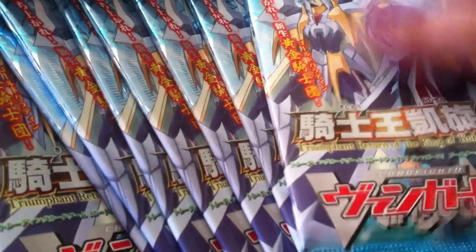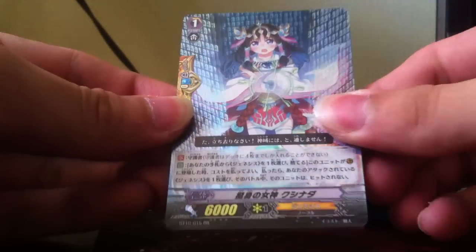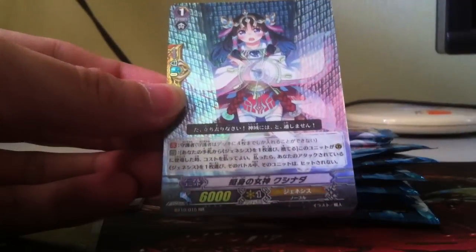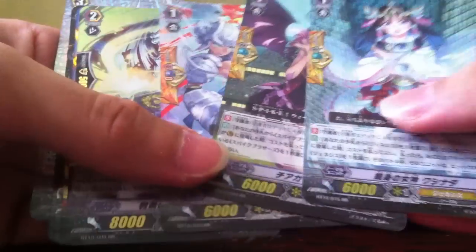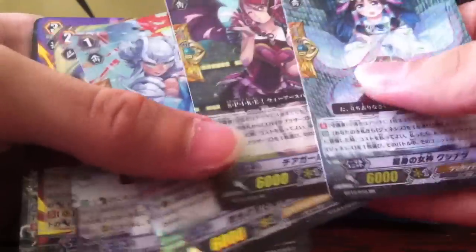Hey, what's up guys. Sorry for the interruption earlier — on the last pack I got this awesome card, a Genesis Negator. It's an awesome box; I got three Negators, two double Rs, and the three main cards and everything, so couldn't ask for more.